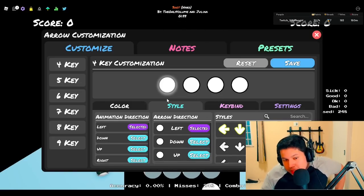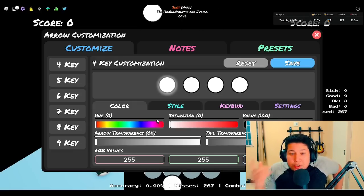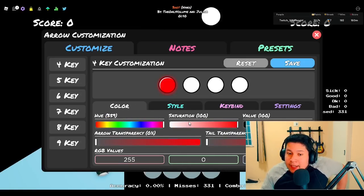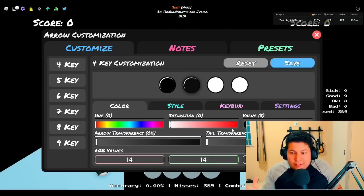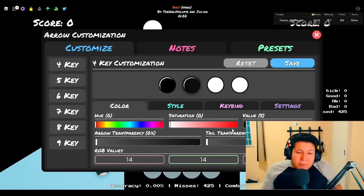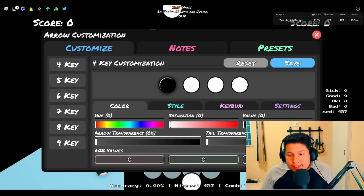And the colors — I always recommend using bright colors. You can use white like I do, or yellow or red, because those look very nice. I don't recommend using black because it's kind of hard to look at the notes, and if you use the underlay transparency option on zero, the notes will pretty much become invisible with black. So I recommend white, yellow, and red — those are the best colors in my opinion. I use white.